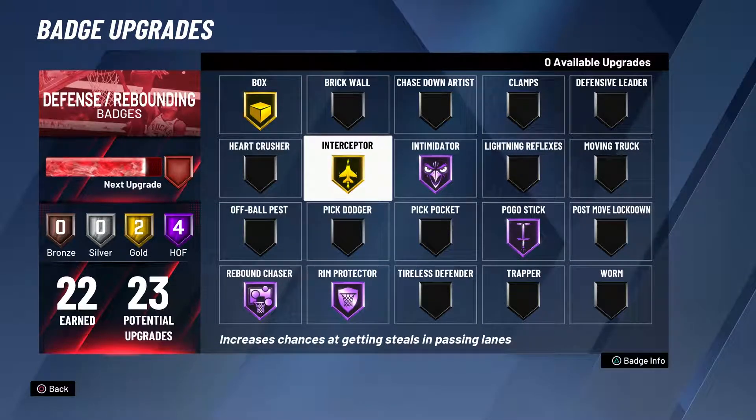The fifth badge is Interceptor. Without it, your player is just going to jump in any direction and look real stupid. Interceptor at least gold — anything less than that, there's no need to have it because you're still just going to be jumping all over the place.